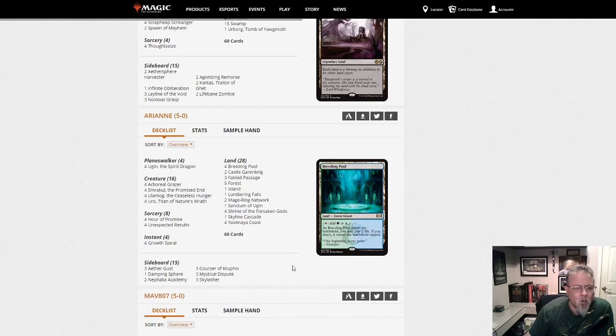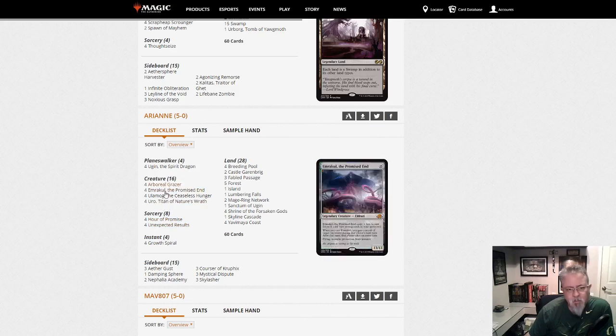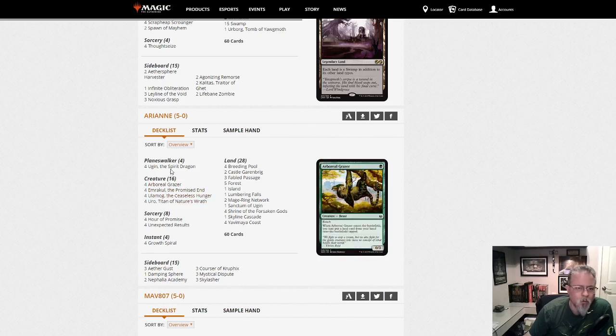Arianne with a 5-0 — this is the Blue-Green ramp deck. Unexpected Results! It's a ramp deck that can cast Emrakul, Ulamog, and Ugins if it needs to, but it would prefer to reveal them with Unexpected Results and cast them for free. In a number of different formats there are decks that just try to cheat out big stuff, and that's what they're doing here.